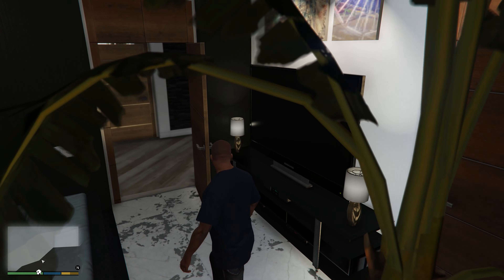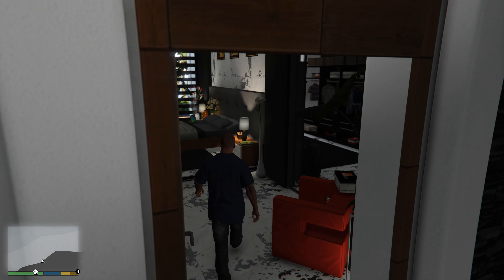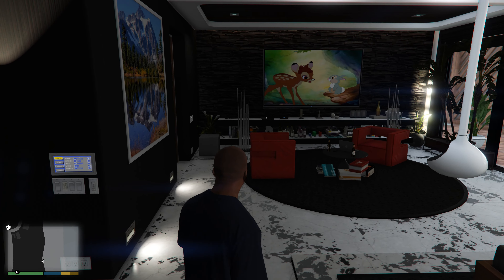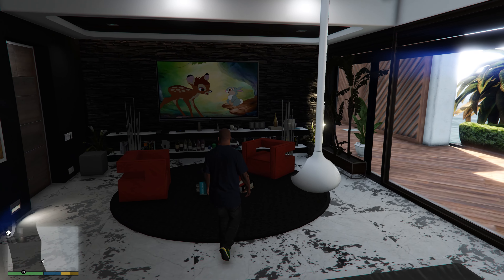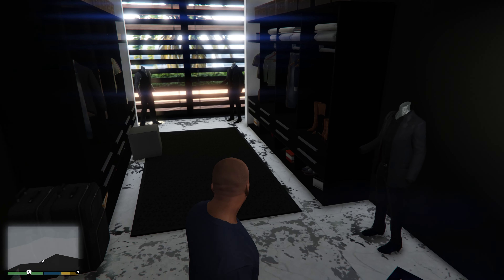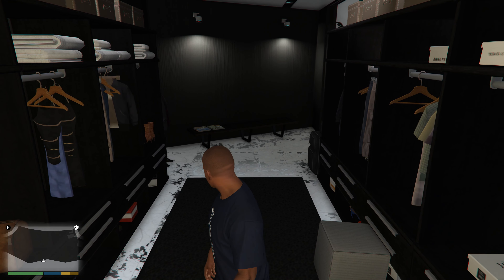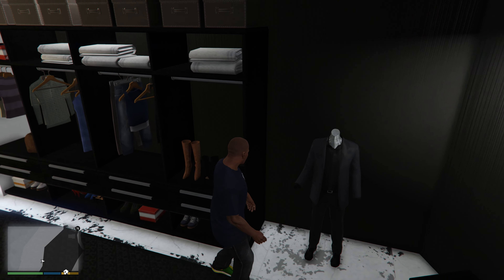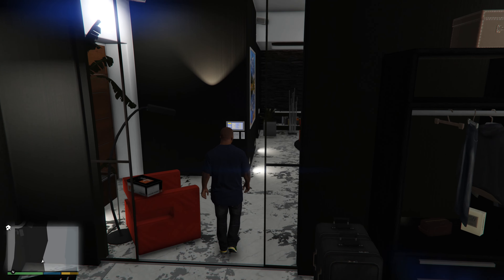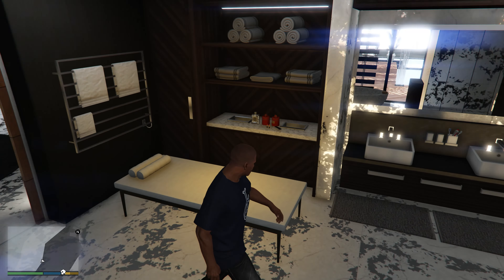Over here we have our little gym — still looks pretty much the same. Don't know why there's just a random picture of a girl on the wall. Down here is a spare bedroom, nothing too crazy. This room I'm assuming is another spare bedroom — pretty much the exact same. At least the pictures on the wall are different here. I remember there was some random picture of a scary lady — I pretty sure it was Billie Eilish — but now we're all good. Smaller spare bedroom, no changes there.